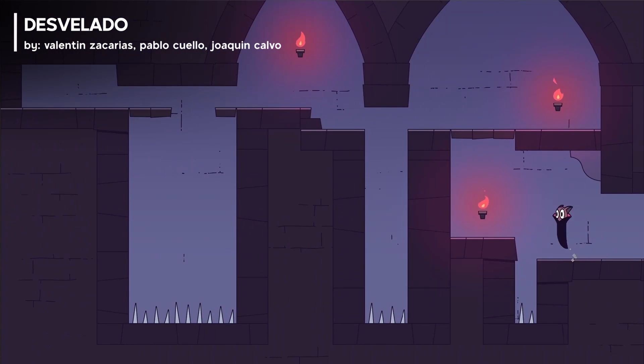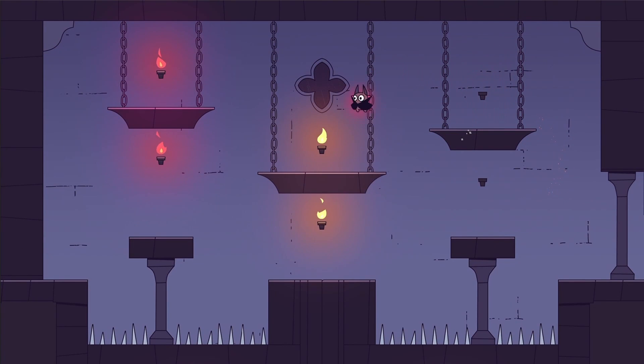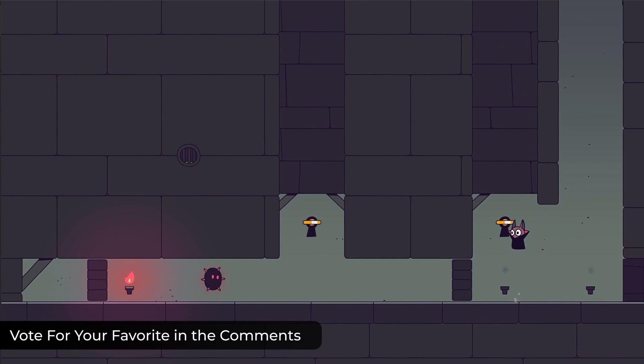Help Vampy fight insomnia by turning off all the lights in his castle before going to sleep. Dodge ghosts, solve puzzles, and overcome deadly enemies in this vampiric precision platformer with immortal gameplay, sharp controls, and bloody animations.